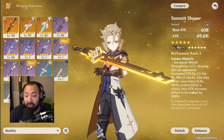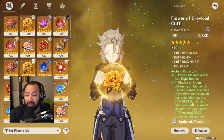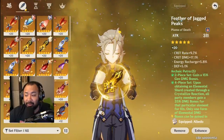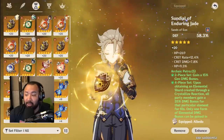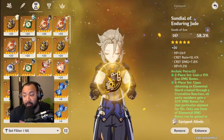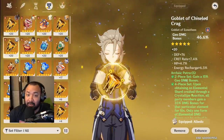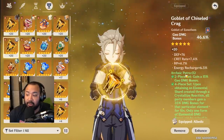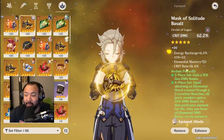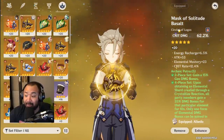Anyway, I know you guys are probably curious about my artifacts so let me run through these. We've got the flower, the feather with crit damage and energy recharge. The hourglass is defense because I opted to run a defense build once I took Albedo to C2. The Goblet of Chiseled Crag is geo bonus damage — I need a better piece because the rolls on it are atrocious. And the helmet is crit damage. So yeah, I still have a lot of geo gear to farm.